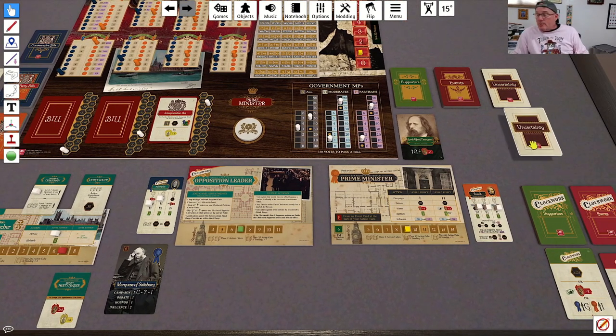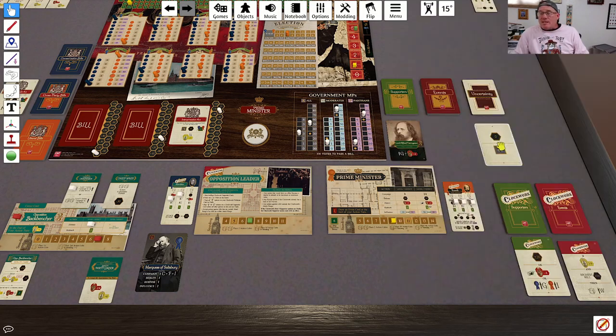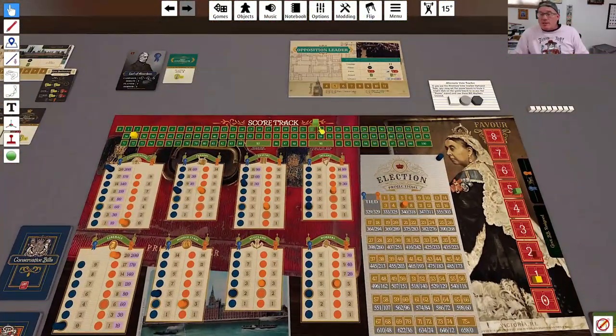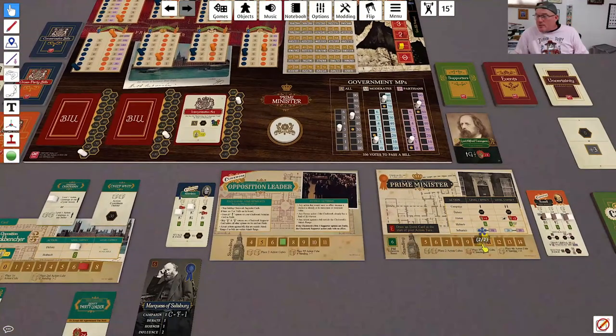With 350 minus 10, he now has the bill at 340 and he is going to attempt to pass this. We reshuffle the entire Uncertainty deck and draw to see what the effect is — zero. So he actually passes this bill. Both of us get two VPs.